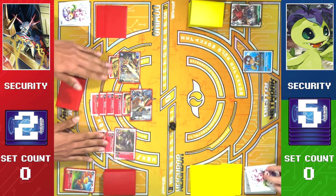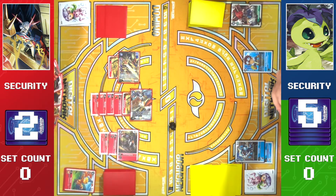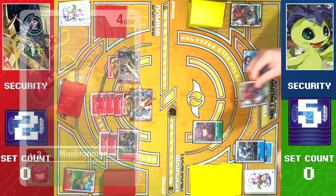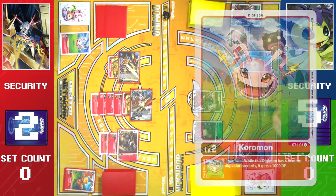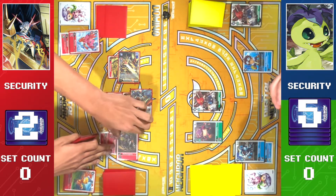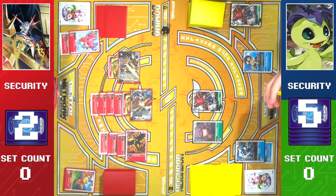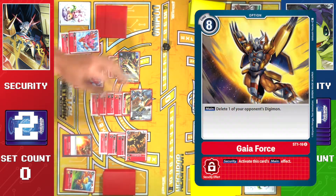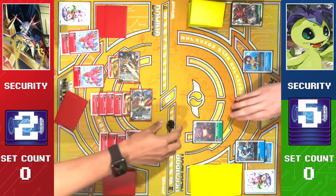We draw for turn. We hatch. We Digivolve and draw. What could I possibly do that would make you upset? We're gonna play Mushroommon. Now we're gonna play Puppetmon. I will draw for turn. Hatch. Play Beomon. Let's go into Lava Garitomon for two — draw. We go Beomon for two, and Gaia Force. Puppetmon. You've got your three, thanks to Davis.